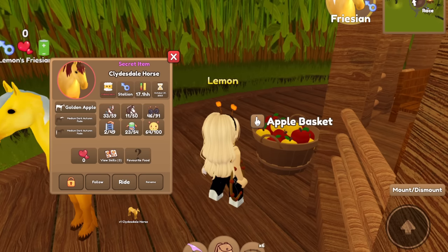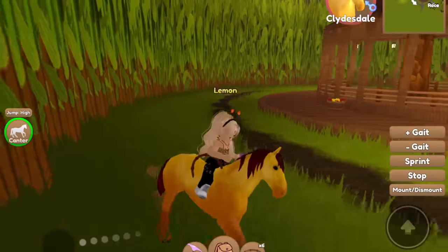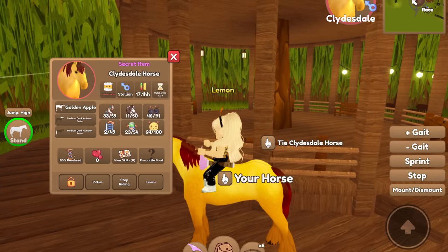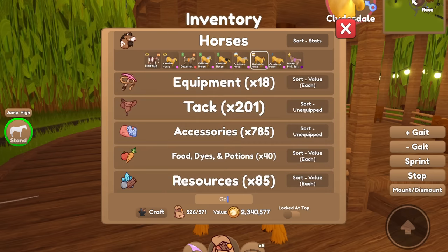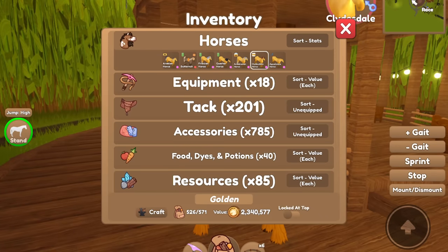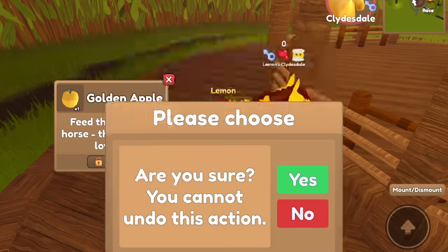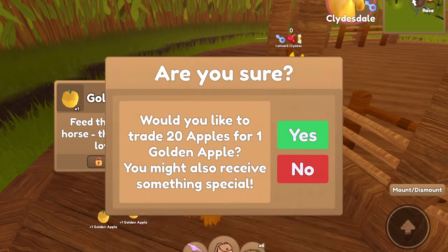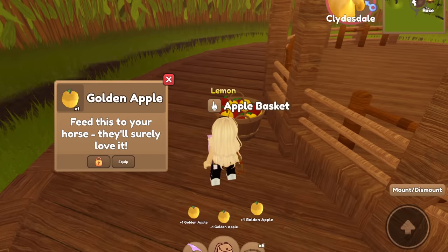Oh my gosh — we got a Clydesdale! This was one of the horses that I wanted. I'm collecting all of these horses and this one has a dark autumn fade mane and tail. We have six horses and they are all different breeds — this is absolutely insane. I don't know what tack I'm going to put on these horses though, because I'm not quite sure what matches well with the golden color. I have some moonstone and neon things, so I could probably put that on a horse.